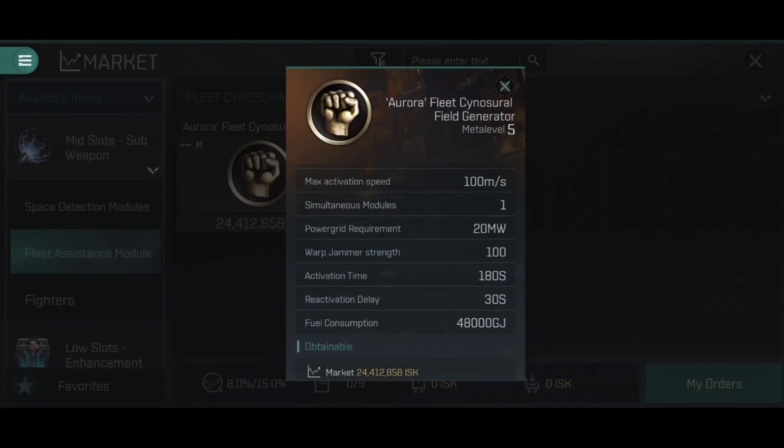The maximum activation speed is 100 meters per second, meaning the ship trying to activate it must be traveling no faster than 100 m/s. You need to be going very slow, which makes you a bit of a sitting duck. There's a simultaneous module statistic of one — you can only have one fitted — and the ship requires a specific role bonus stating 'can fit sinosurial field generators.' Without that bonus it cannot fit any, and even with it, only one can be fitted.